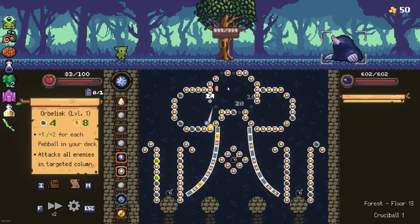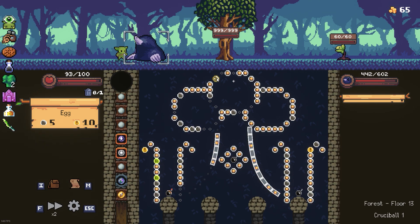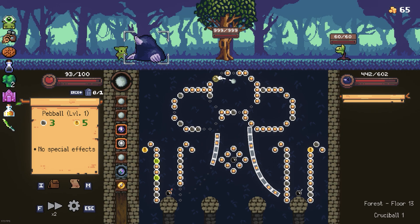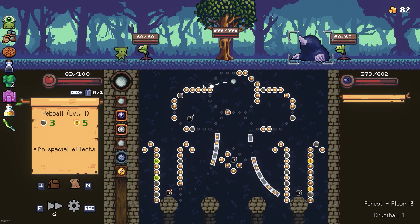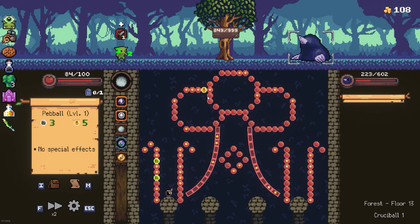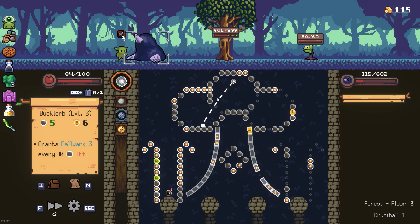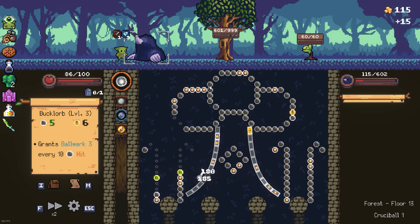Start with some shields - pretty good. That was the Orbalisk. Meant to press delete to dismiss that, not enter, whatever. 69 damage, nice. Come on, bombs. Nice, two bombs, maybe three - yeah, three bombs, pretty good. Come on, let's get some shields, refresh, nice. We got another bomb - pretty good. 250 damage, nice. Get the kill!